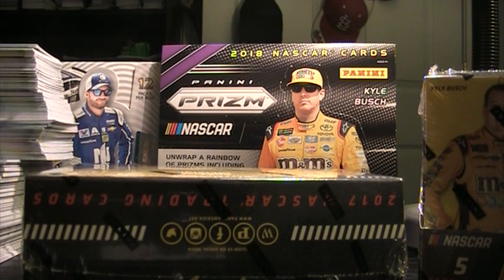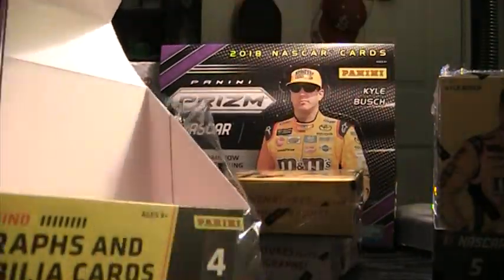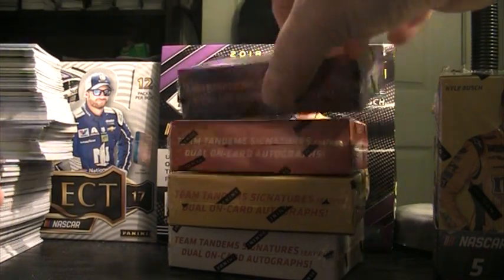We are back with boxes five through nine. You can't see the number on this one — actually yeah we can, 4182. Pretty solid first few boxes. That one-of-one Cole Custer was pretty awesome, no doubt. We also got that one-of-one printing plate — trying to remember Trevor Bayne.